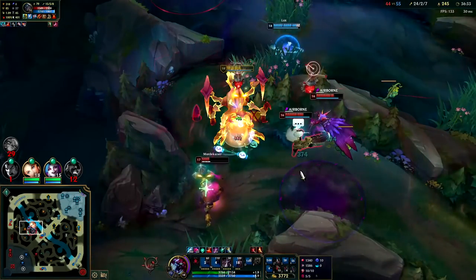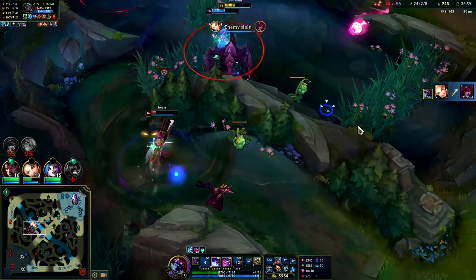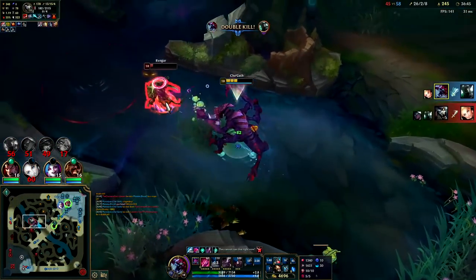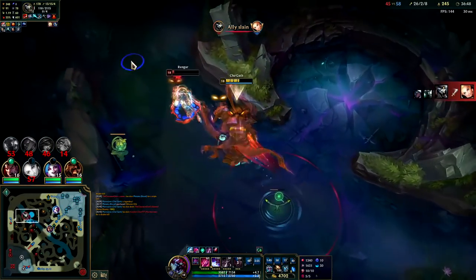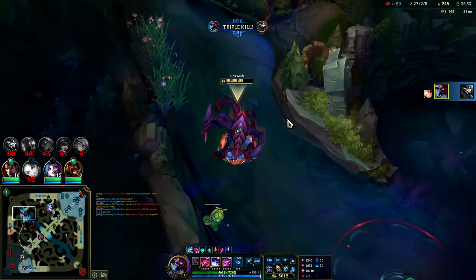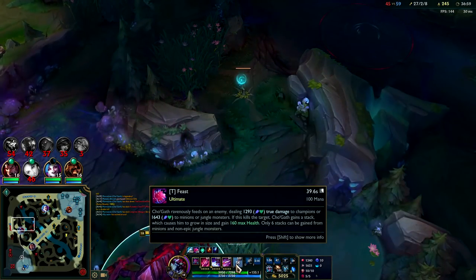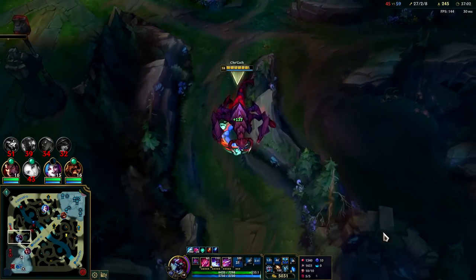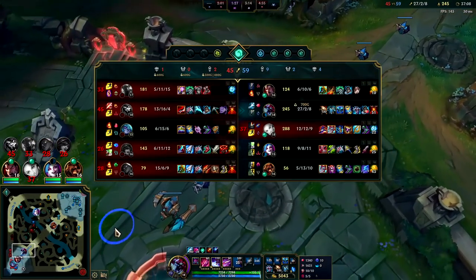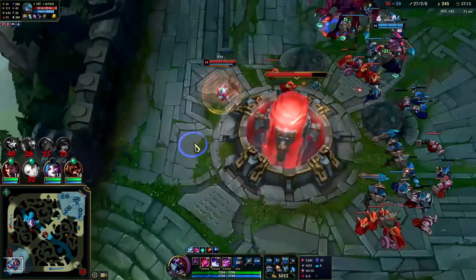That was a free kill, Lux — I had her slowed in everything. I'm going to go ahead and Exhaust the Rengar. We'll Predator him down and R. So freaking strong. It's so balanced, guys — there's nothing OP about this. This definitely doesn't need to be nerfed. Definitely shouldn't play this build. It's not very fun at all. This Predator R — amazing outplay potential.